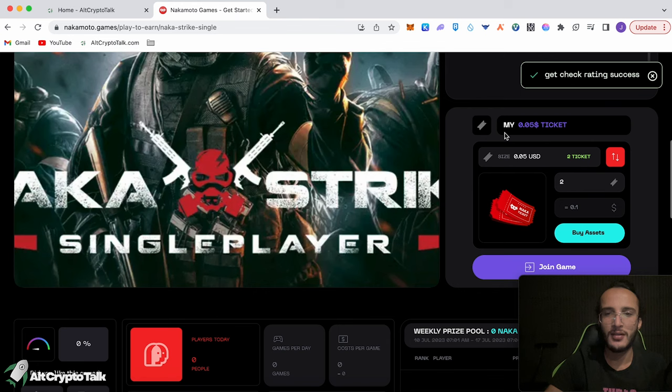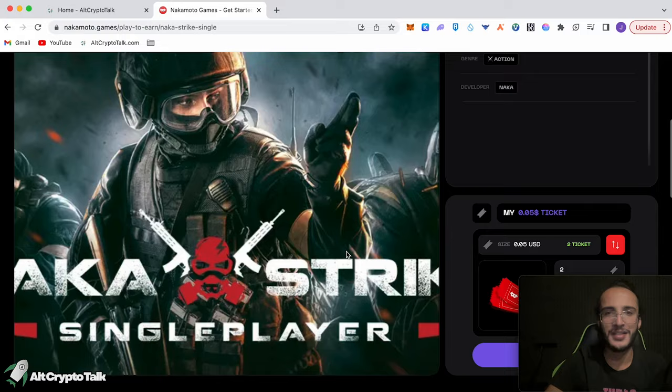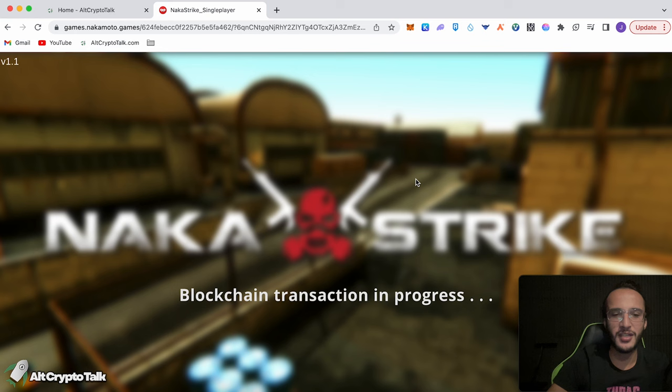Click on NACA Strike single player. I wonder if we have to buy separate tickets — we don't, we've already got two tickets. Once again I can't see any profit available. I don't understand how this works with the profit and the play-to-earn. Click Join Game, join a room, and start. This looks pretty cool — looks like a little Call of Duty map in the background, a bit blurred out but we'll see in a second.